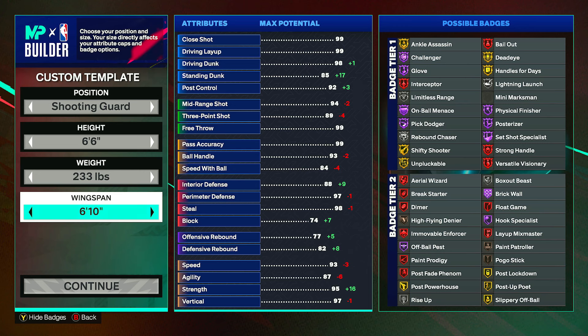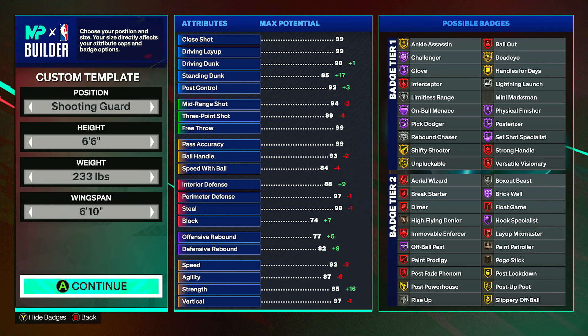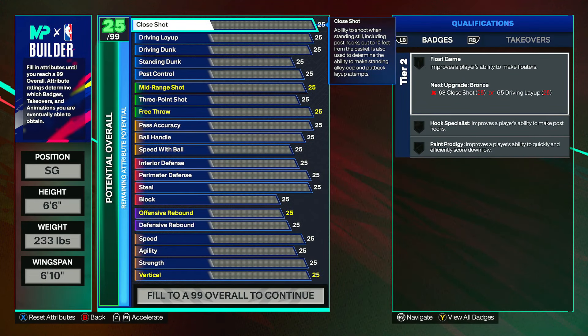You don't need to bring the wingspan up or down. If you bring it up, Limitless Range will go down to bronze, and if you bring it down you'll start to lose defensive stuff, which you don't want. So just leave it at a 6 foot 10 wingspan and click continue.